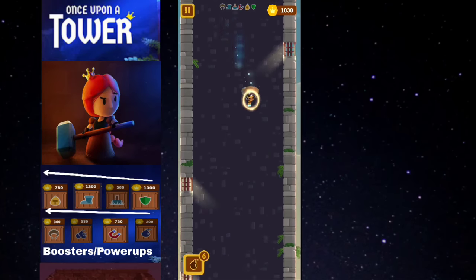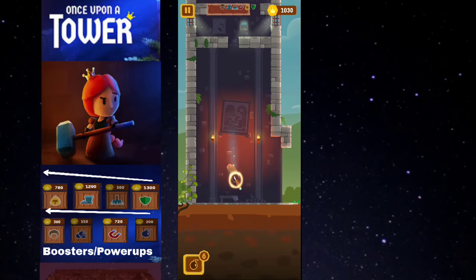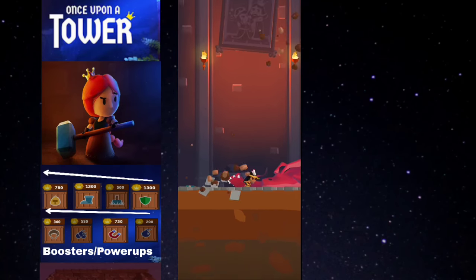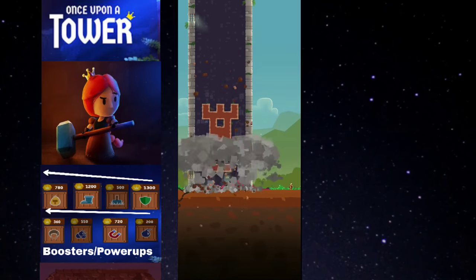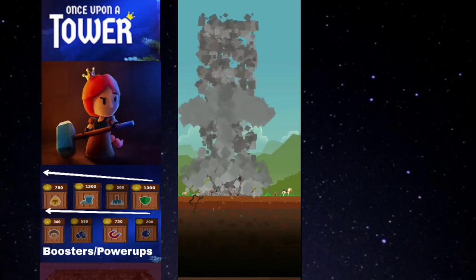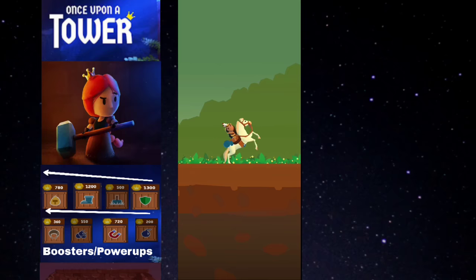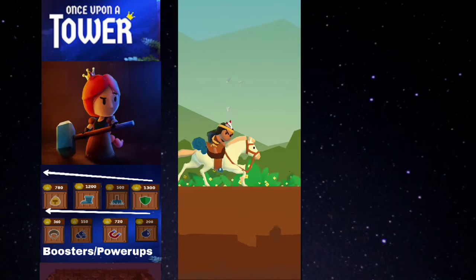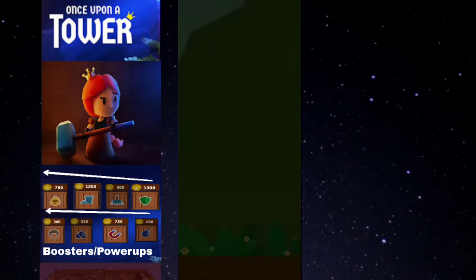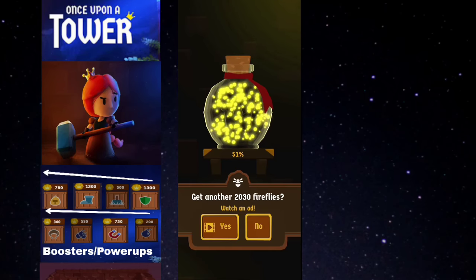Now we're on the final level, level 12 — the final dragon level. You need to hit it three times, and I just clicked the bomb three times and the dragon was dead in seconds. That's why I used the bombs. So that's it, guys — that's how you complete the levels using the power-ups. If you want to check more about the rules of the game, I've talked about it in another video with a link in the description box below. If you like this video, hit the like button and subscribe to my channel. Until then, bye guys, see you next time.